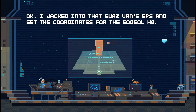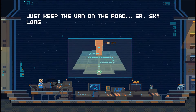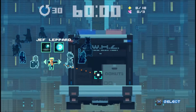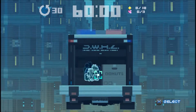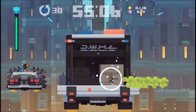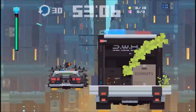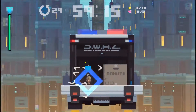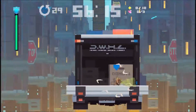I jacked into that Swaz van's GPS and set the coordinates for the Google HQ. Just keep the van on the road long enough to get there. Google is one with a hundred zeros in front of it — hence why Google is called Google, or a googol. Here I was just trying Squirty Harry to see what he was like and also for one of the trophies, but things weren't going to work, so I just tried Cleo. Cleo works pretty well here — spam the square button, fire boomerangs at everything.